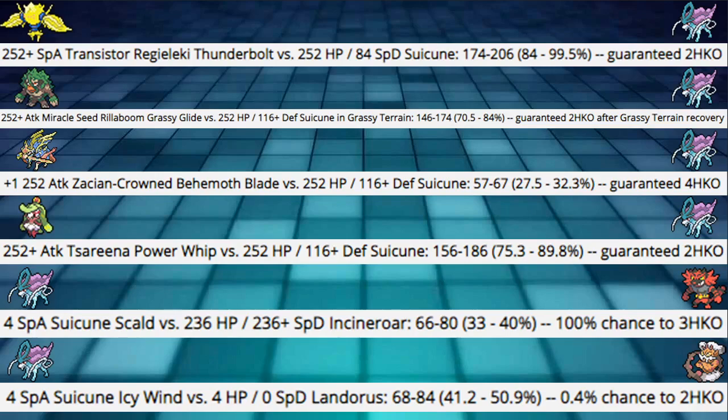Two offensive calcs: Suicune Scald into the most basic Incineroar spread — hitting 33 to 40%, a competent 3-hit KO, which is really good. Most Incineroars have berries or Assault Vest so it probably won't stick to a 3-hit KO, but it's very good chip damage, especially if you call the switch and get 33% right on them. Next, Suicune Icy Wind on Landorus — hitting 41 to 50%. There's an unbelievably small 0.4% roll for a 2-hit KO, so you're never hitting it, but 40 to 50 is great chip and enough to take out a Substitute.